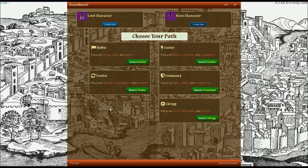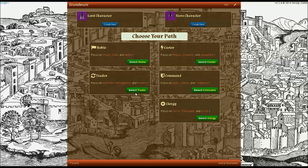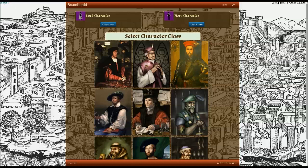So we'll just click Create New there. And then you'll see the five basic paths available. They'll show a little bit of information about some attributes. If you want more information about those attributes, just click on the highlighted names, and the catalog page for the attribute will be displayed. I'm going to select the middle-of-the-road trader path.